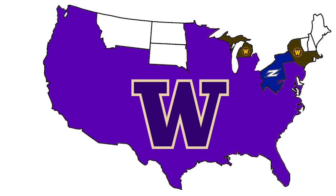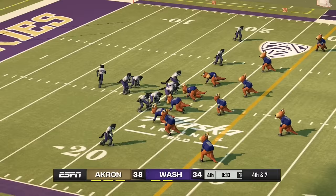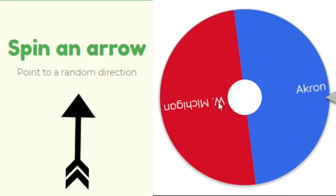Akron heads east and is almost completely surrounded by Washington — Washington is to their east. On fourth and seven for Washington, they can't pick it up. Akron is going to the championship to face Western Michigan!